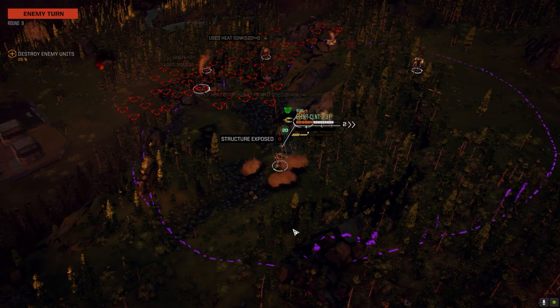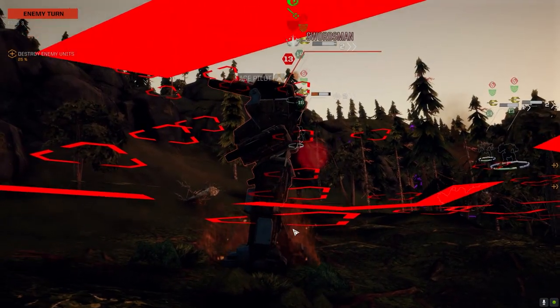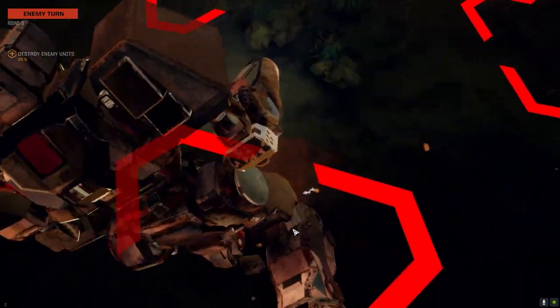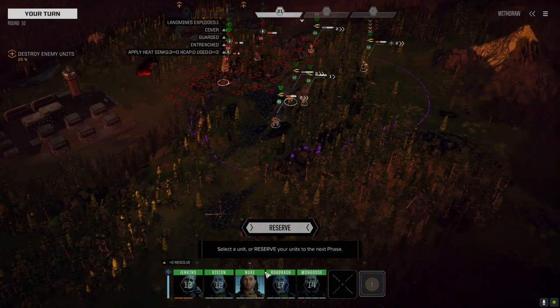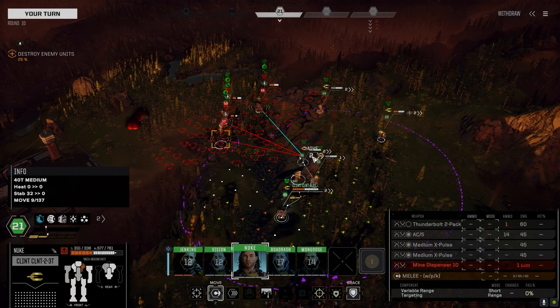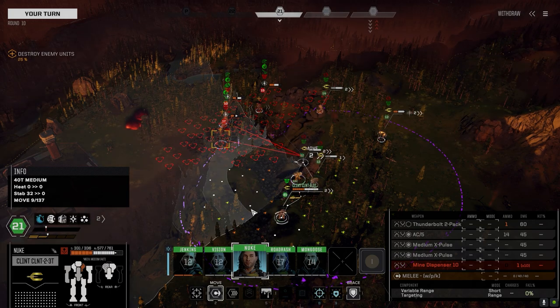Nice shot! We penned his internal structure anyway. Oh I should have finished up the Clint but the Cataphract is more important at this point. When those guys go into those walking loops, just hit the space bar - it pretty much ends their turn, if you didn't know that. We got that side penned anyway. He's got pulse lasers on it - god damn it.